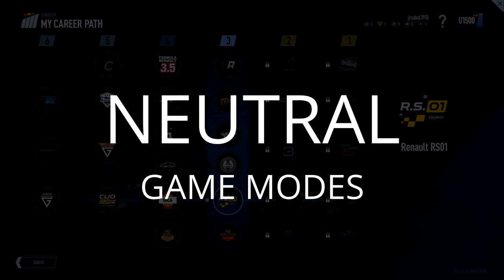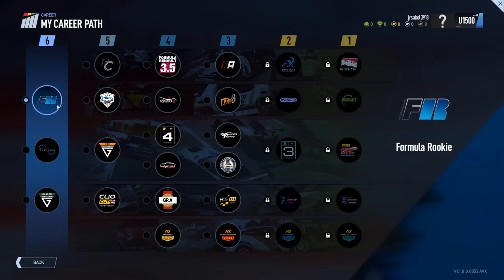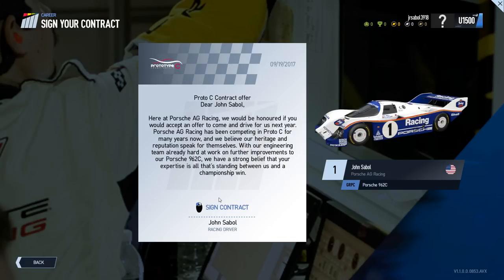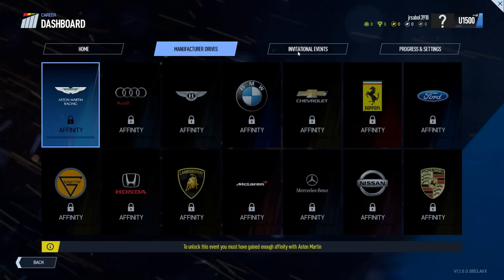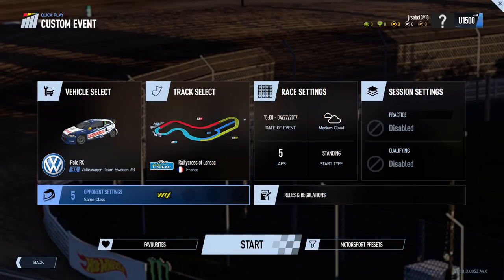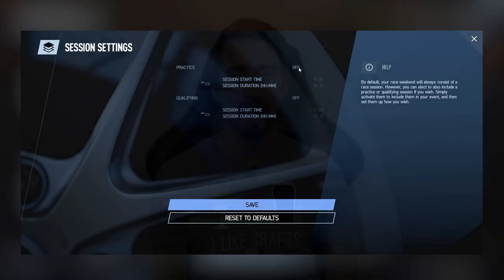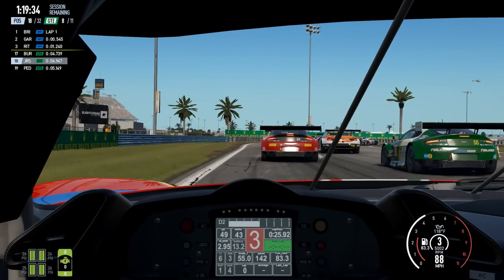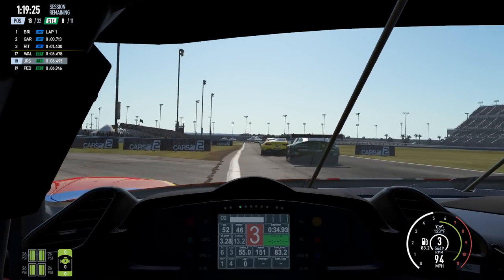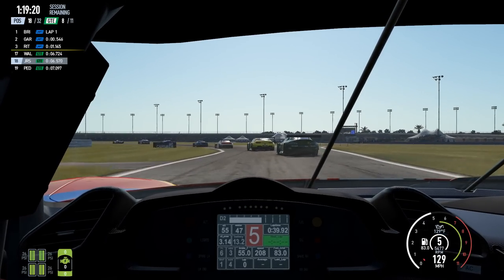The game modes in Project Cars 2 are pretty straightforward. Career mode has a little more of a ladder system than the first game, but still lets you be pretty liberal — I was able to start in a Group C car, which is far from a beginner car. Quick Race will probably be the go-to mode for most folks. I'm disappointed not to see custom championships — considering all the cool car and track content, some really neat championships could be created. Lastly, we have multiplayer, but there's not much we can say at this time as there was no way to test it pre-release. It could be one of the major selling points of the game.